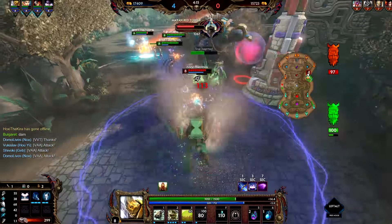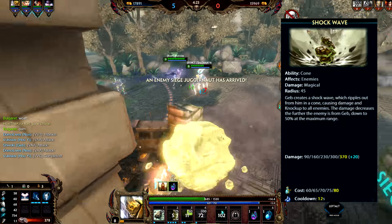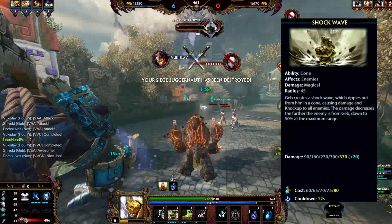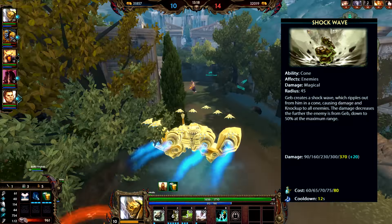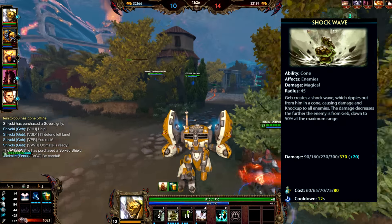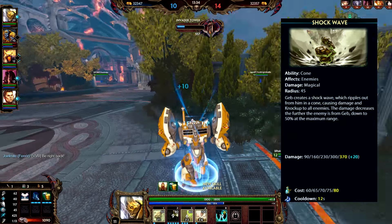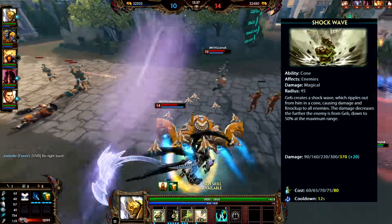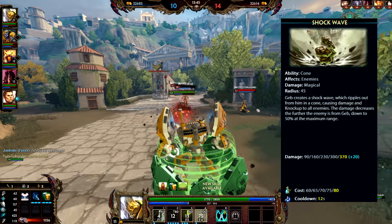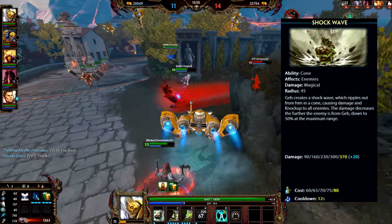I definitely love Geb's number two - it's simple, it's cool, and it does the job. It's called Shockwave. Geb creates a shockwave which ripples out from him in a cone, causing damage and knocking up all enemies. The damage decreases the further the enemy is from Geb, down to 50% at maximum range. The damage starts at 90 and maxes out at 370 plus 50% of your magical power. The radius is 45, with a cost of 60 maxing out at 80, and a cooldown of 15 seconds at all times. His cooldowns are pretty high, so cooldown reduction is really good on him.